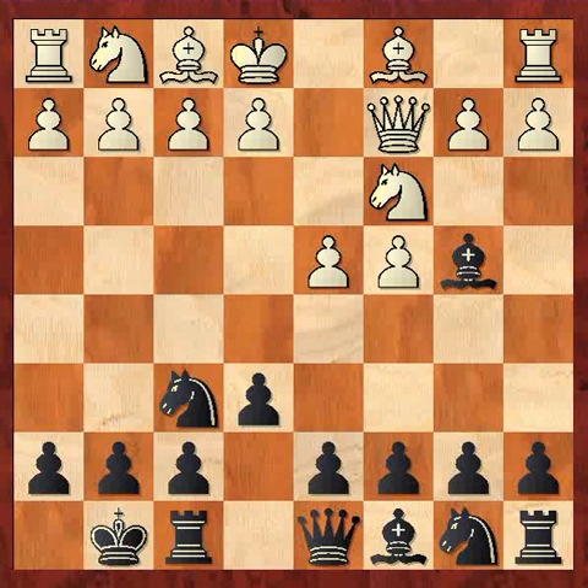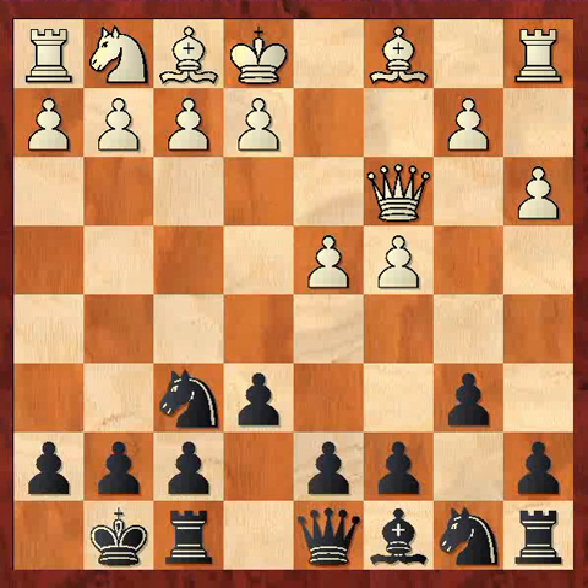I play castles, a3, Bxe3 — of course there are other alternatives like Bb7, but then I can get something going in the center with moves like f3, e4, or even e4 right away. So usually black takes like I did in this game. Bxe3 check, Qxe3, b6, getting the bishop out and having this diagonal. The a4 square is always something that white is eyeing.